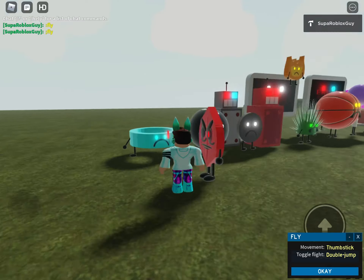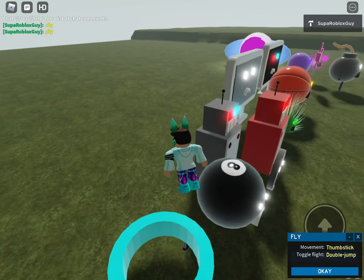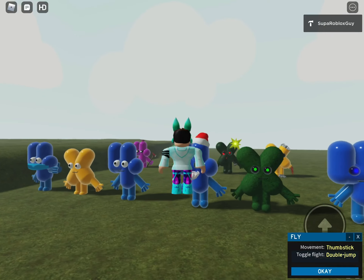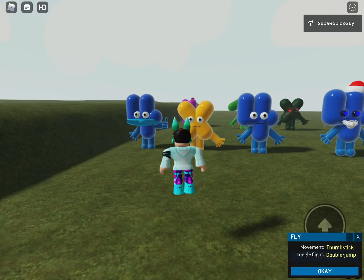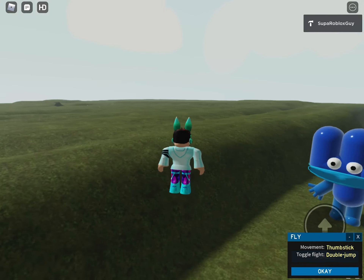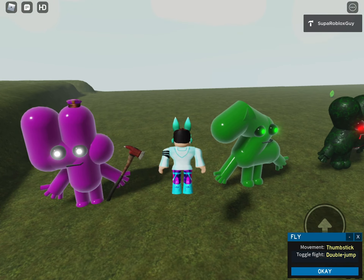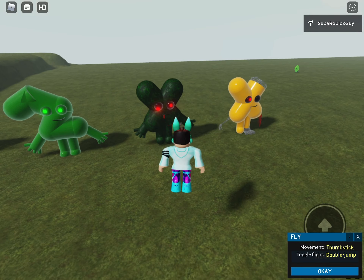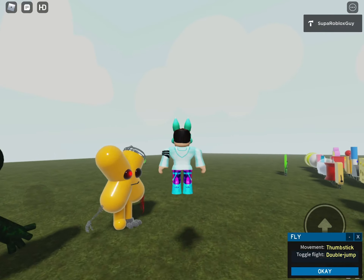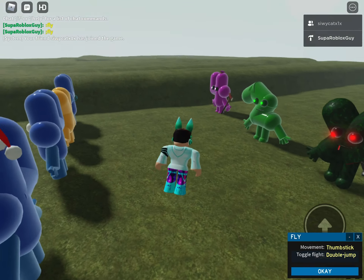These are the characters. This is Clunky Bot in the back. This is Glitch TV. This is Christmas Tree X. This is Santa 4. There's a 4 wearing a mask, Purple Guy 4, 2 X-Trap, Spring X, and these are the characters.